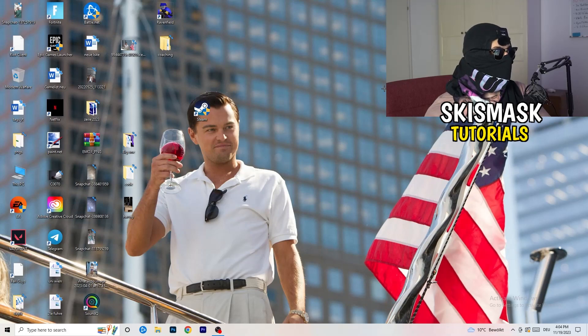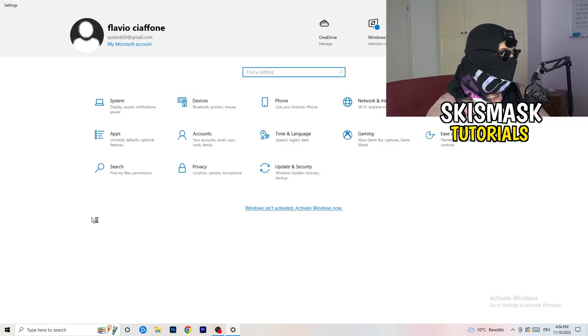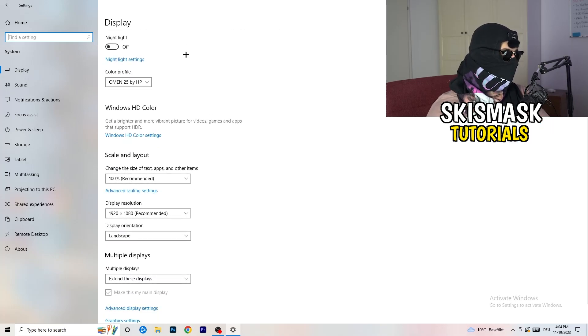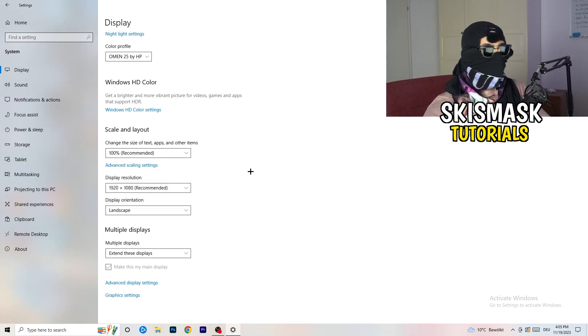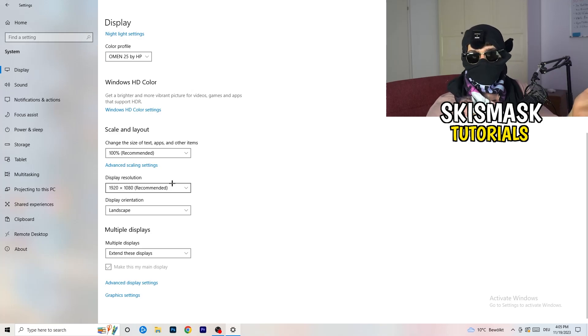Open Windows Settings again, go to System. Identify your main gaming monitor and scroll down to Scale and Layout. Change the size of text, apps, and other items to 100% as recommended. The display resolution is really important — it should match your in-game resolution. If you're running 1920x1080 in-game, set your monitor's display resolution to match, or adjust your in-game resolution to match your monitor.